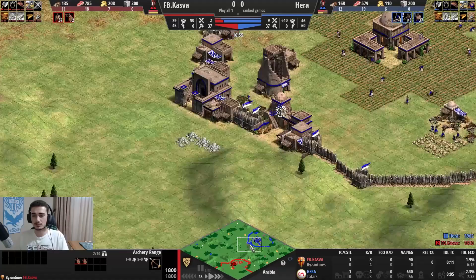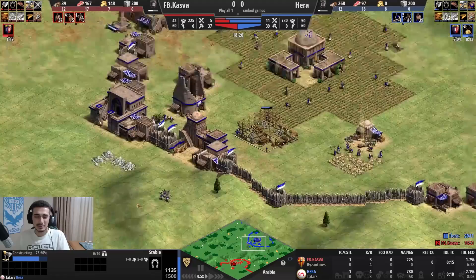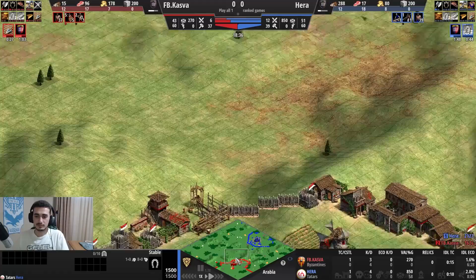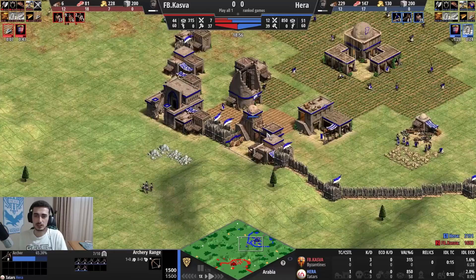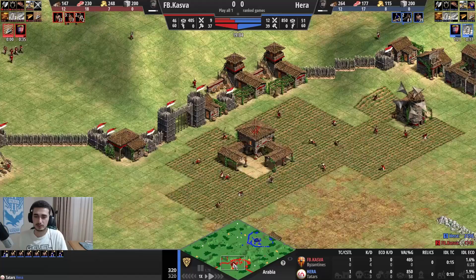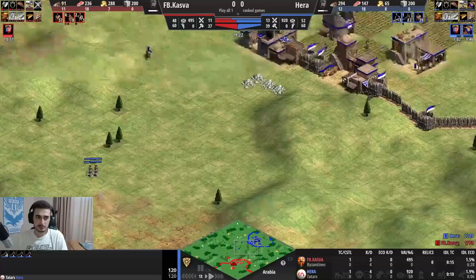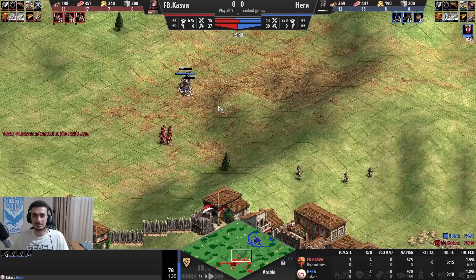We're both walled. He's going skirmishers, I'm going archers and going to build a stable on the way up to Castle Age. Against Byzantine who made a range, there's a 90% chance he's got skirmishers. So I go stable - it's just so logical in this matchup. He gets to Castle Age first probably because he didn't invest too much in Feudal. I invested more, with archers coming out earlier. Now I know he's got skirmishers. I see him and move out with 4 archers - which is actually a mistake. I should have just scouted with my scout and saved those 2 archers.